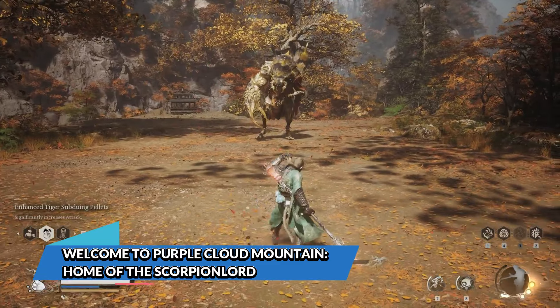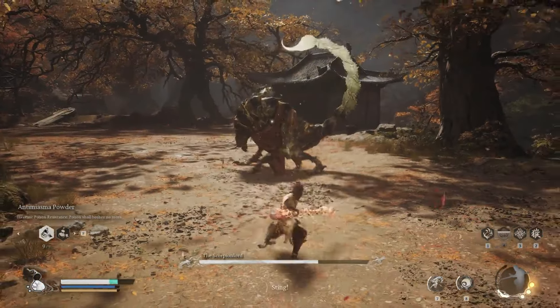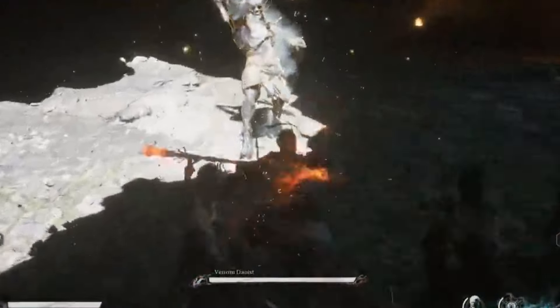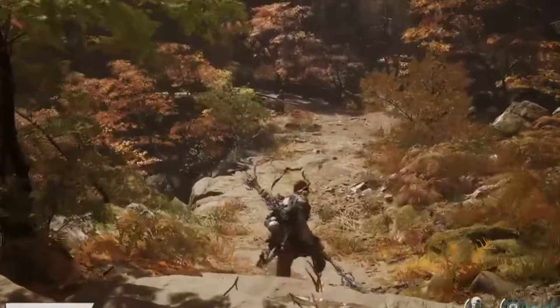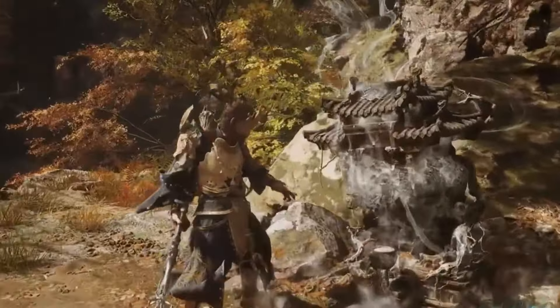Welcome to Purple Cloud Mountain, home of the Scorpion Lord. You'll encounter this charming fella in the secret area of Purple Cloud Mountain. To get there, you'll need to have defeated the Venom Daoist twice and make your way through the Bounds of Deity's Abode. You'll spot the Scorpion Lord chilling on top of a hut, probably contemplating his next victim. Break one of the pots in the area to trigger the fight.